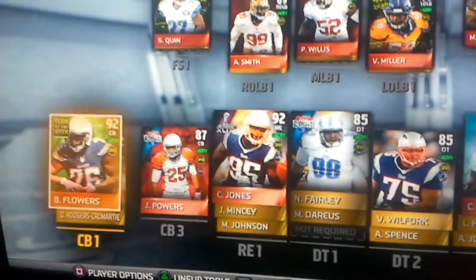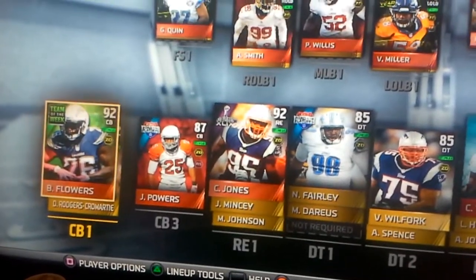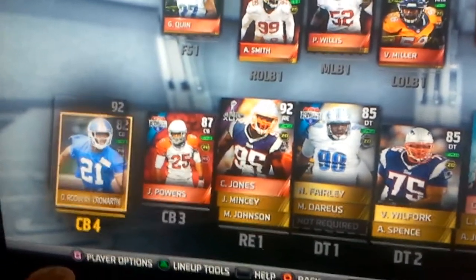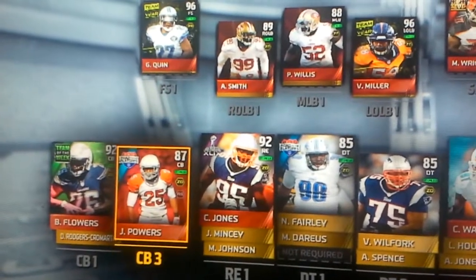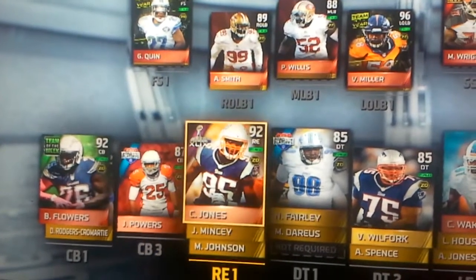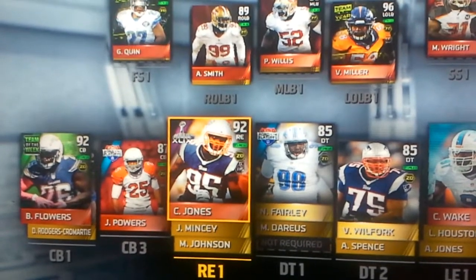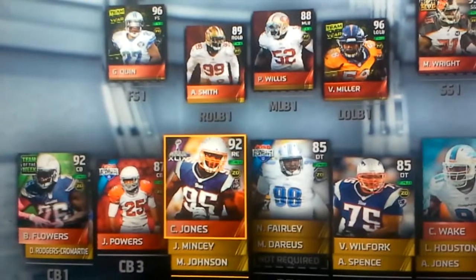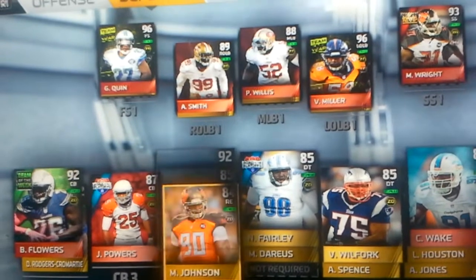Cornerback number one, starting at my main corner, is Brandon Flowers at 92 overall. Cornerback number four, Rodgers-Cromartie — still got him in there, he's fast, so got to have him in there. Cornerback number three, Gerard Powers. My right defensive end, Jones from New England — he was a pickup today. You guys saw that. He's starting at 92 overall. Jonathan Mency backing him up, and Johnson at third string.